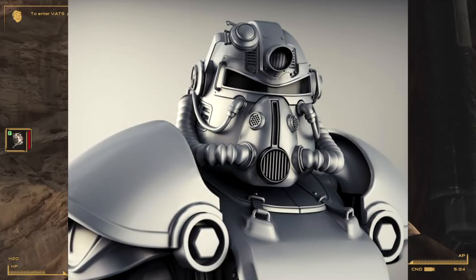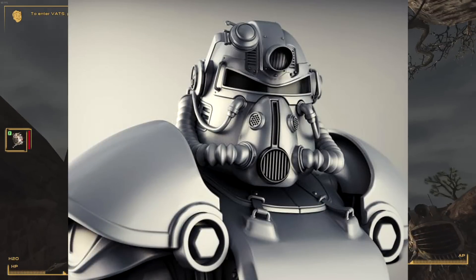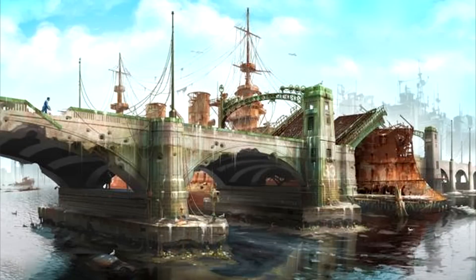Here are the other two pictures. Here's a picture of the T-51 power armor — it looks absolutely awesome. And then this last picture is a bridge over the water. You can see what looks to be a ship in the background with what I'm assuming to be you, the character, on it. Obviously that's not from the game, it's just the art that they put out.